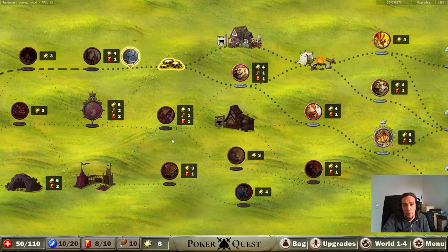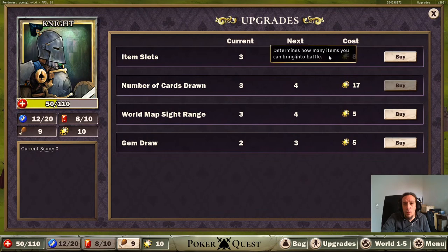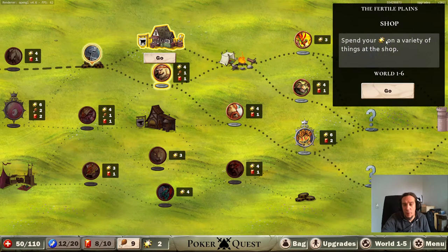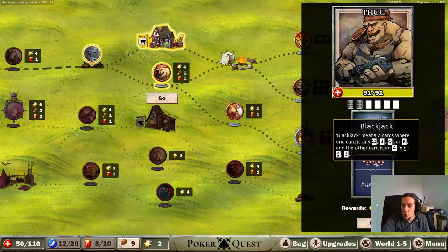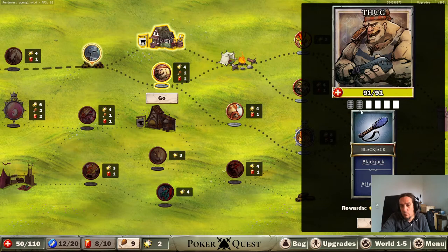A pile of four chips, I'll take that. So far I'm enjoying this way more than I expected to. I bet the shop gives me an opportunity to spend chips I don't have. That blackjack - so whenever we get two cards and an ace, that's a mapjack. Two tens and an ace - that makes sense.